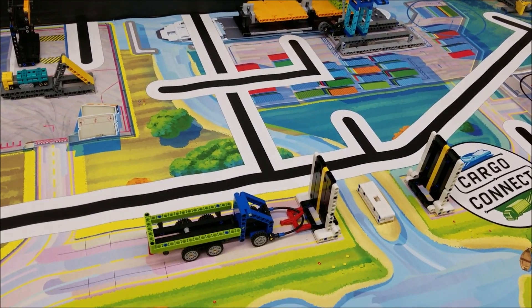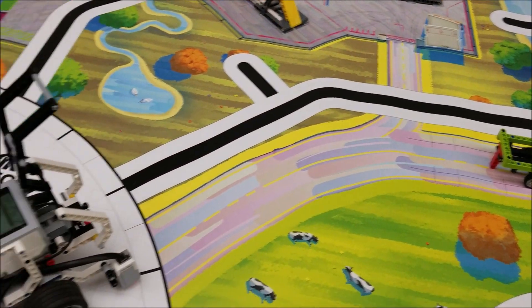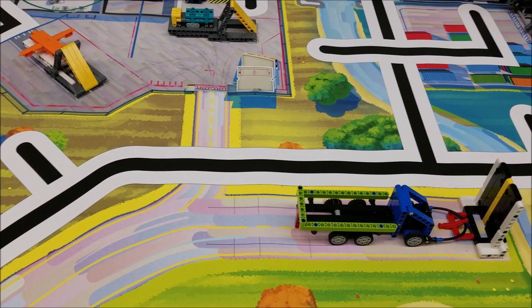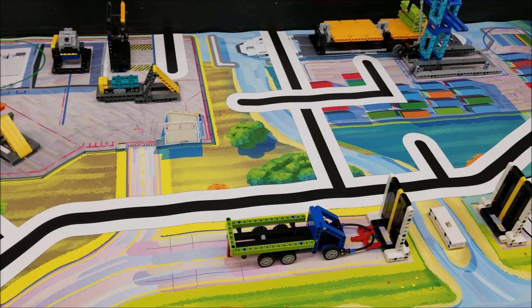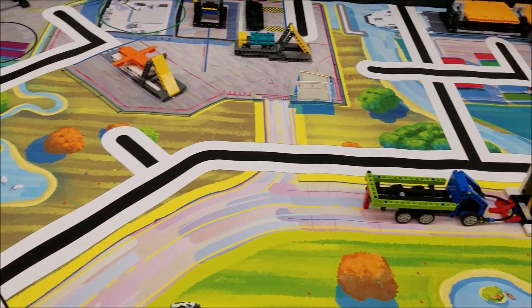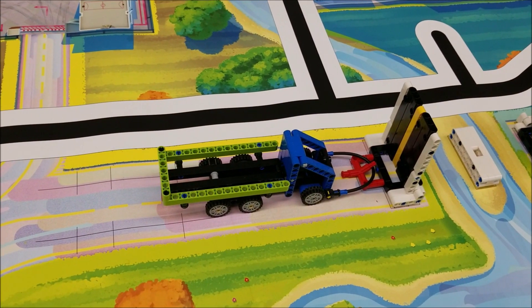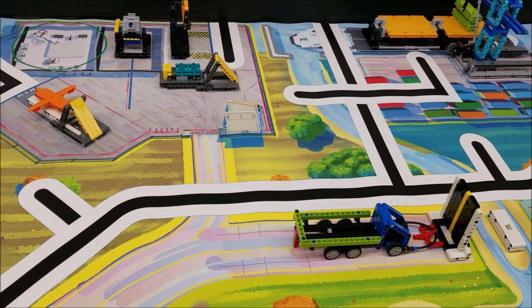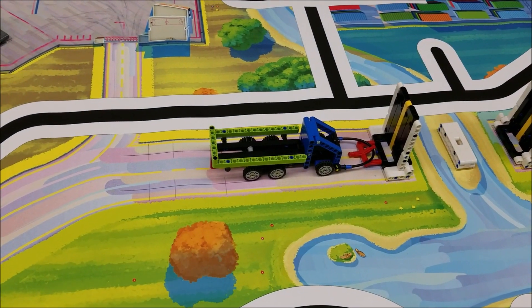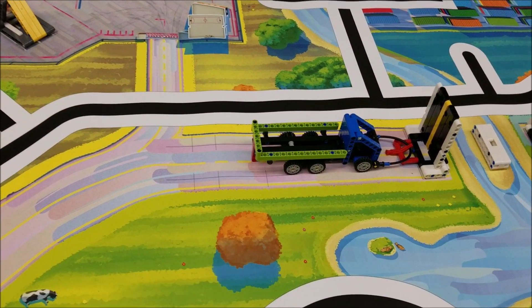For this particular mission, I'm going to assume that we have done the platooning trucks already, because the path I want the robot to take here would take me really close to the truck and not give me a ton of room to get by. This is a strategy I always have my teams talk about: which mission do we do before another mission? Before you do the unload cargo ship mission, we should do the platooning truck mission first, just to give us a more clear path so when we come back to base, we're not running into the truck.